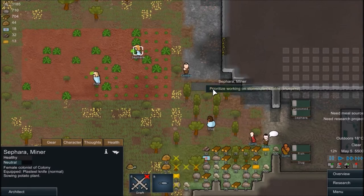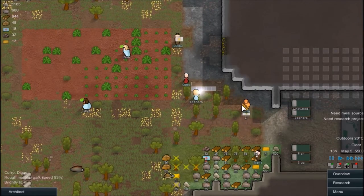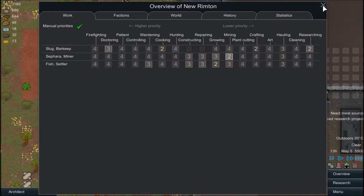Alright, so Sephira. I think it's crafting — yeah, it's crafting. We'll put Slug on that, I guess.